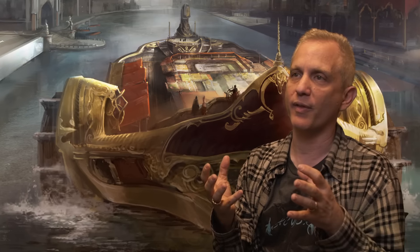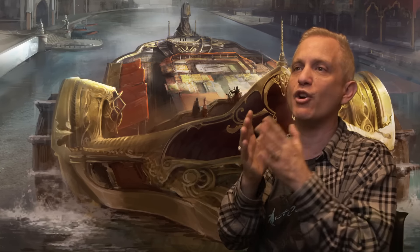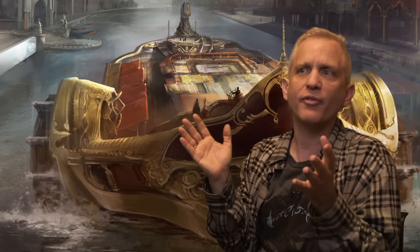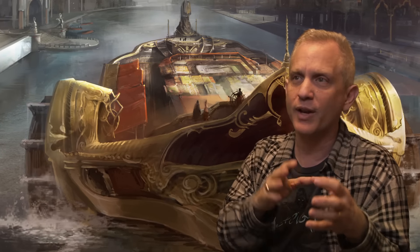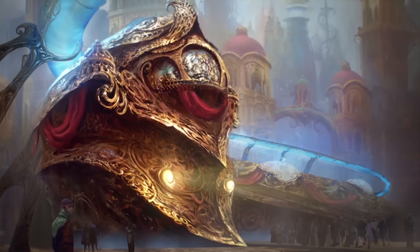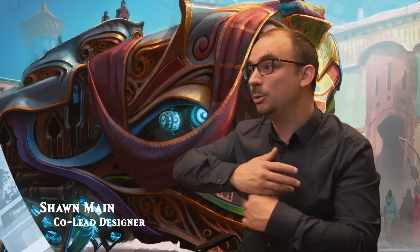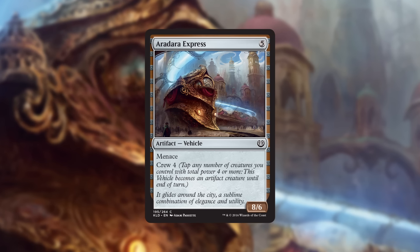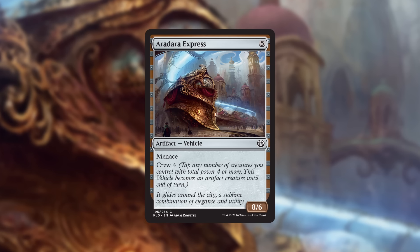One of the really interesting things about vehicles is there were so many knobs and things we played around with. Energy started and we knew what energy did — what energy was when we started design and finished design was almost identical. But vehicles went through radical changes because we were constantly trying to figure out the best way to do this. We knew creatures were tied to it, we knew there was crewing involved, but exactly when they became creatures, when they stopped becoming creatures, how you activated them — all that went through iteration after iteration. Once you get your creatures in there, vehicles offer huge amounts of power even at very low rarities — things bigger than your biggest creature on the board, because all the elves got in the train, and the train can smash really hard.